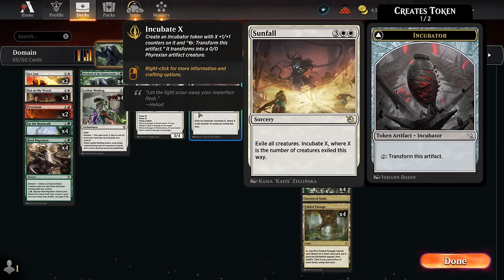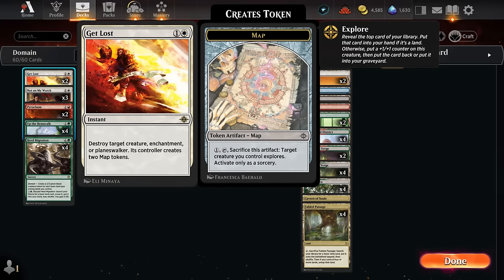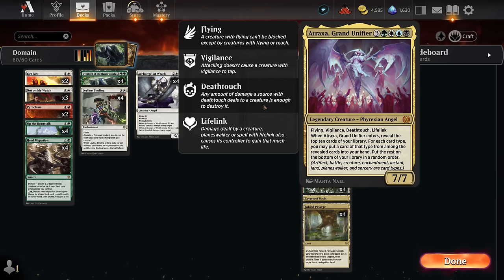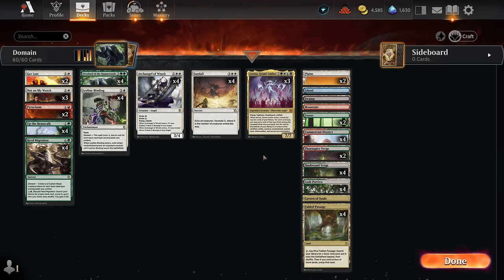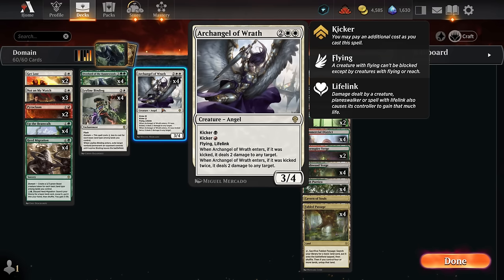Pyroclasm is a nice reprint giving us a two-mana sweeper dealing two damage to each creature, useful against red decks and go-wide strategies. Sunfall can be cast on turn four thanks to the green Overlord, wiping the board and exiling creatures. We have spot removal with Get Lost, which can also answer enchantments — useful against the red Leyline. Atraxa is the perfect curve-topper, especially since the green Overlord is both an enchantment and creature we can select with Atraxa's enter ability.